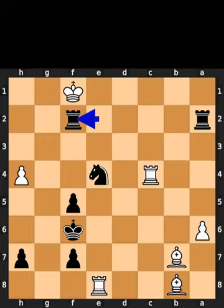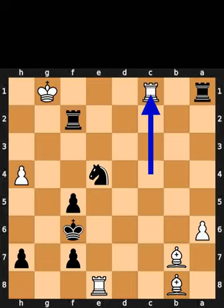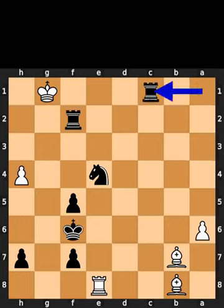Black plays rook to f2, check. White plays king to g1. Black plays rook to a1, check. White plays rook to c1. Black takes the rook on c1 using the rook, checkmate.